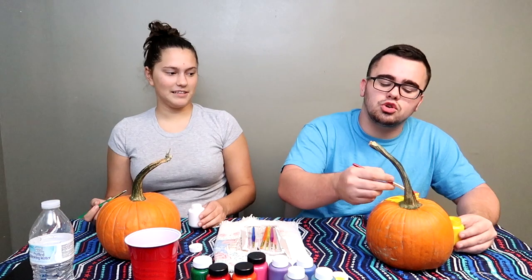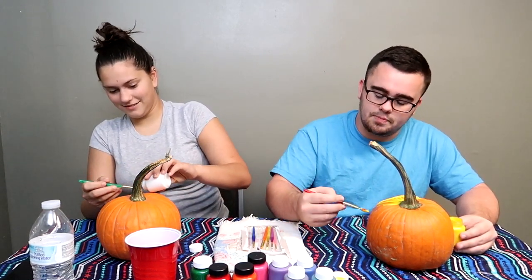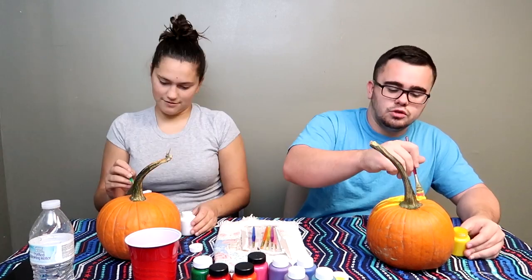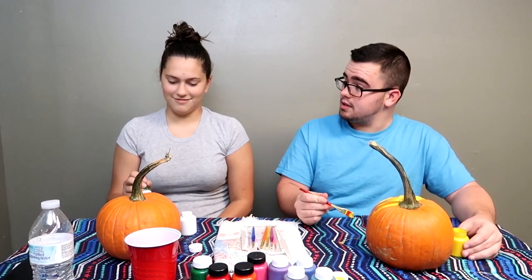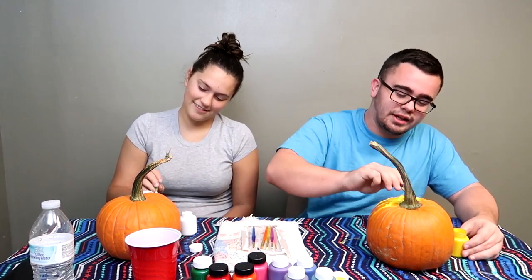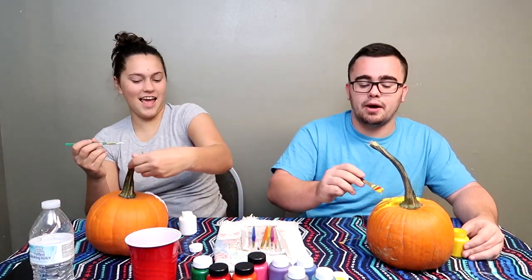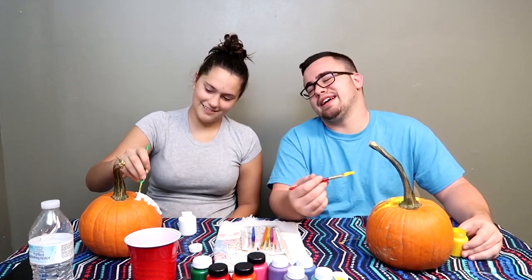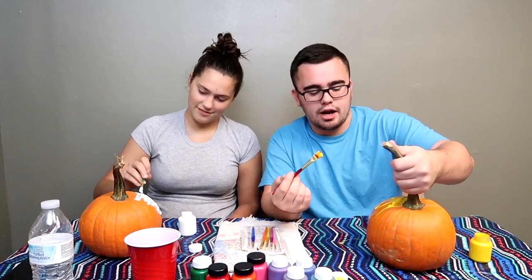All you've got to do is create a structure, Jen. Then just go with the flow. What kind of paint did you buy? I'm getting tired of this. I'll just slump some paint at you. This looks like mustard. I can't even paint the pumpkin. Look at mine — mine's crying mustard.